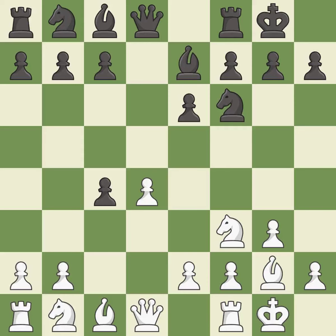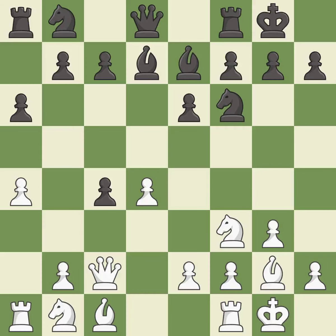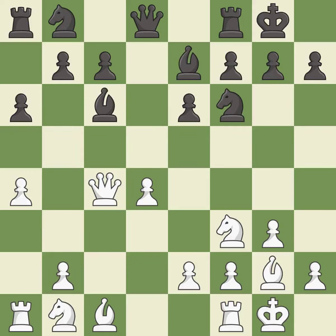dxc4 opens up the center and captures the c4 pawn, threatening to win a pawn. This activates a bishop by developing it off of its starting square — that pawn was free for the taking. This moves the bishop to a better location, allowing it to control more squares.